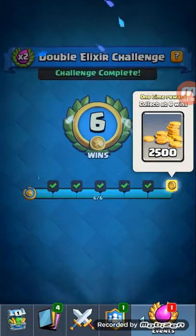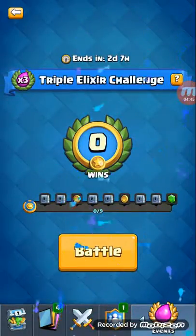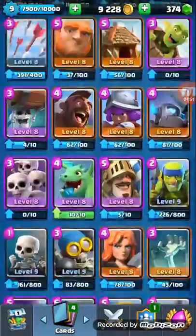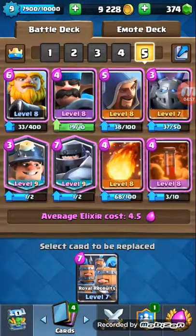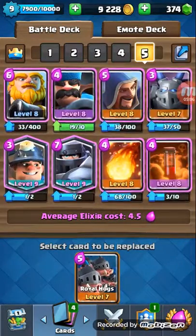There you go — it's top tier in triple elixir! I'm gonna add an extra tank. Use this instead — I want a flying tank. I don't have a Lava Hound, dang. So we're gonna use Hogs.